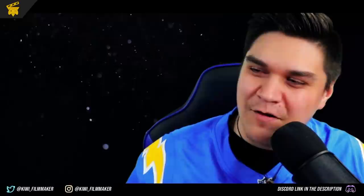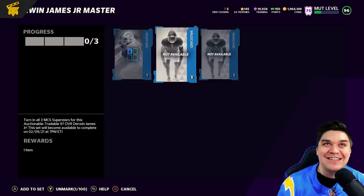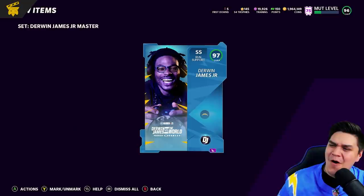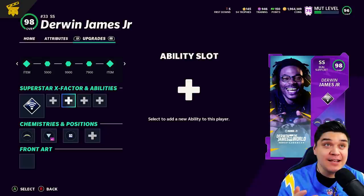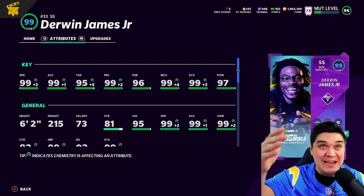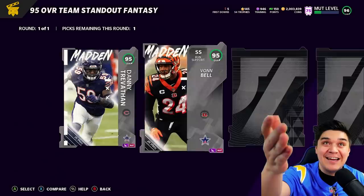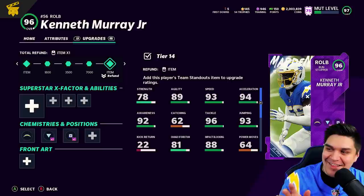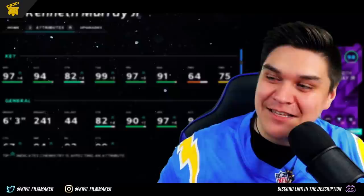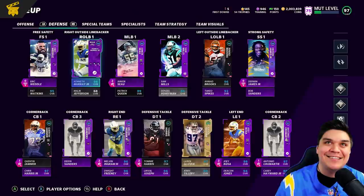Oh baby, look — there he is. 98 overall, and he gets extra ability chemistry slots. Does that mean he gets everything? Everything but the one we wanted in film study. But still — 99s in speed, acceleration, man coverage, zone coverage. And we're finally going to get the pack. I'll show you guys Kenneth Murray here real quick too — it's all coming together. 96 overall Kenneth Murray, welcome to the squad. 98 overall on this team, 97 speed — wow. Take a look at the new defense. We even went up one overall — we're a 97 overall team now.